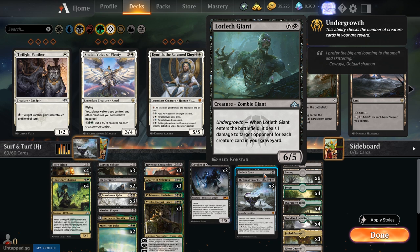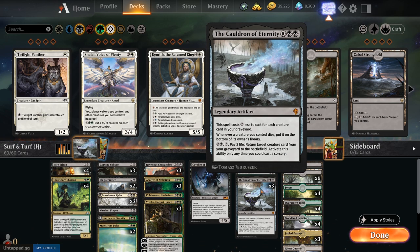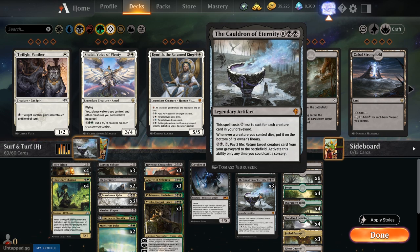We also have a one-of Lotleth Giant with the Undergrowth ability to deal one damage to an opponent for each creature card in your graveyard. This is kind of a one-hit-kill card — we don't really want to draw it so it's a one-of. But if it's in the graveyard, we build up the game, then Cauldron of Eternity reanimates it as an actual win condition — like an uncounterable Banefire.